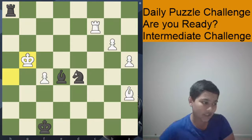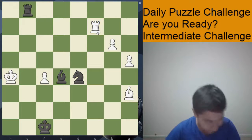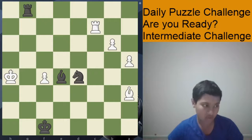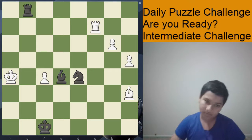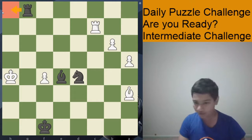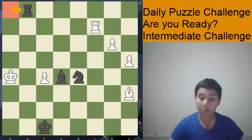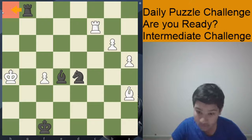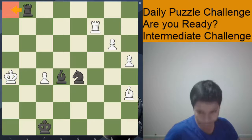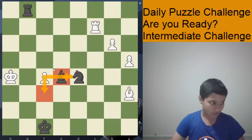Obviously white is still winning for many reasons, like this fork, but black should definitely win without much difficulty. Let's have a look at the rook move. If rook h1, black is probably not in as big trouble as before — it's a completely crushing move, really good, but it's not the best move. That leaves us with two moves: knight f6 and knight f4.